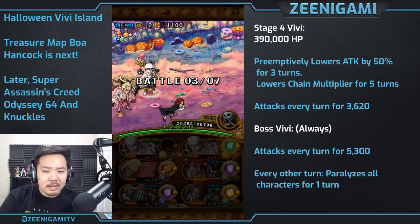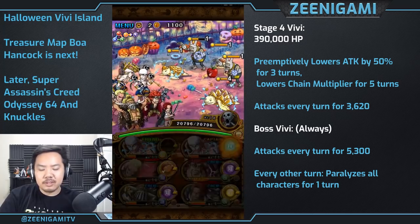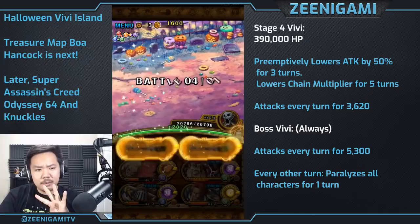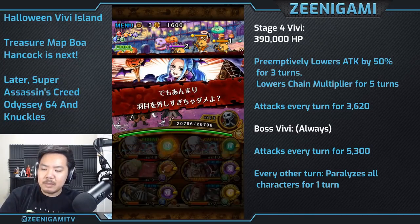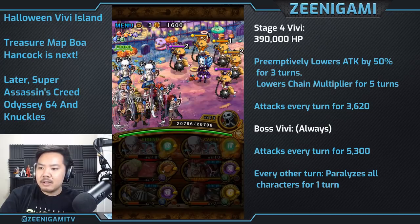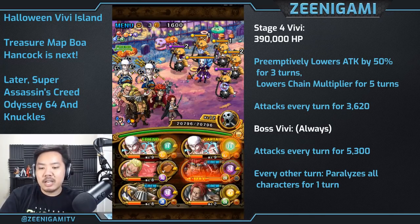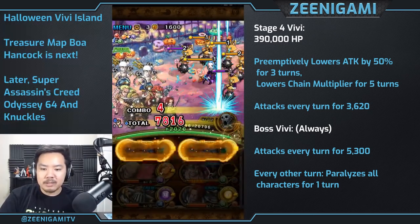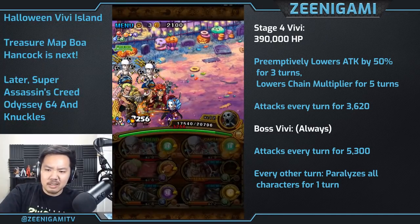On the final stage, but with this team we're going to just pass for a while. Whenever we get to stage 4, we're going to wait. Here we got mini boss VV — she has 400,000 hit points, going to lower our attack and our chain for 5 turns. We're just going to pass for a while, because this is where we're going to have to stall, because Nell kills things just a little bit too fast.